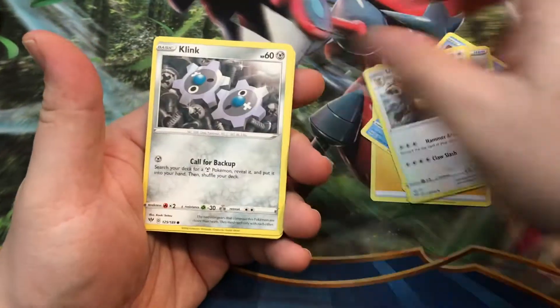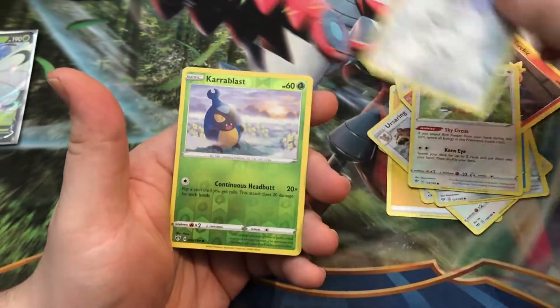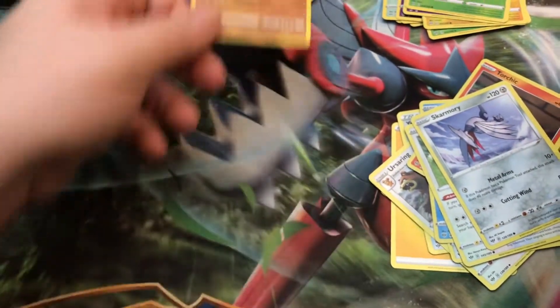Relicanth, Ursaring, Torchic, Starly, Skarmory, Karrablast, Reverse, and a Tyranitar holo. We have like four of him, but still a cool card nonetheless.